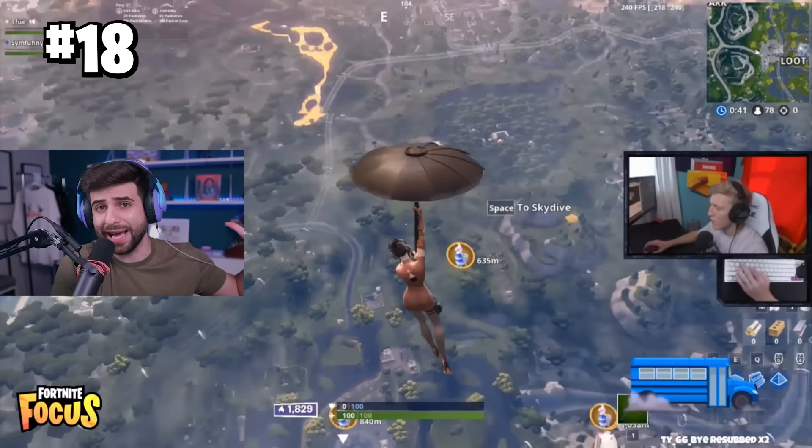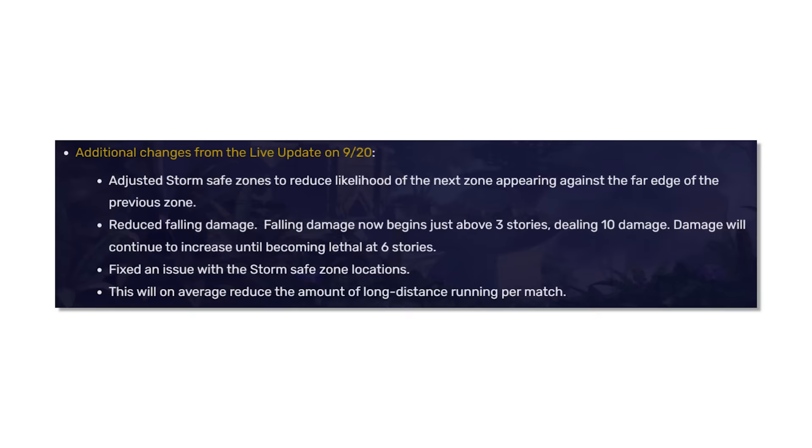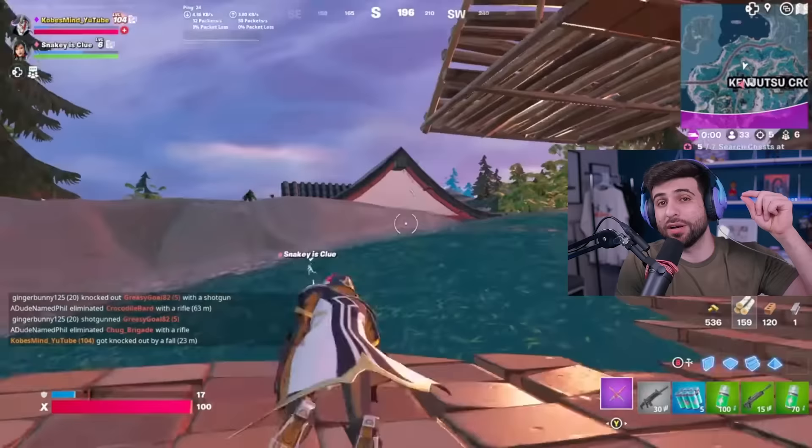At number 19, here's one that's going to challenge even the most OG players. Did you know that in one of their first updates to Battle Royale, they actually reduced fall damage? Right now fall damage starts at three stories and increases until it becomes lethal at six.